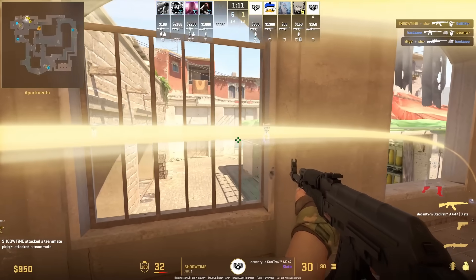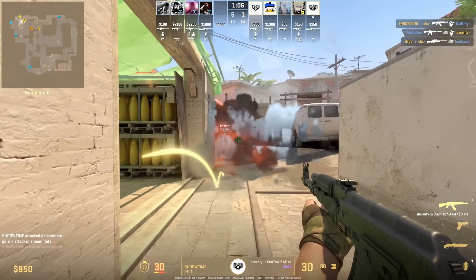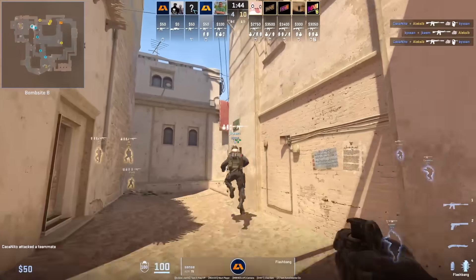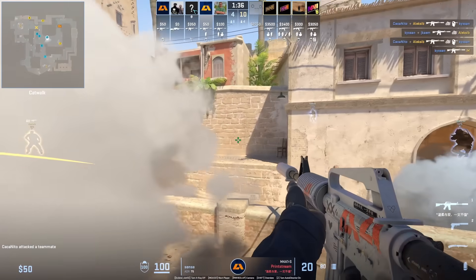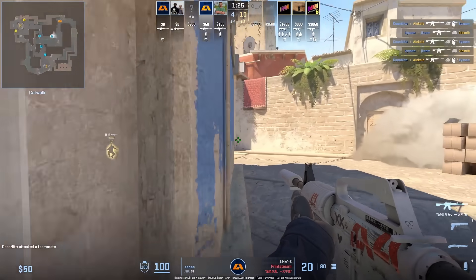The bench defensive smoke is the most common defensive smoke on the B site on Mirage, and if you have an HE nade this is going to be super important to expose that position. With how wide the top mid smoke is — covering all the way up catwalk — as a CT if you push up short, you could actually hide behind it to hold an off angle to see if any Ts come mid ramp or towards Delpan.